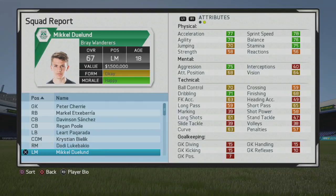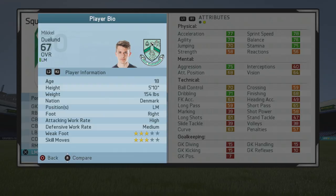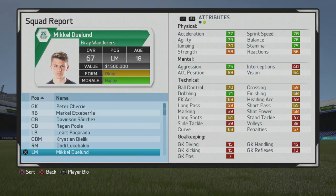Welcome to this player growth test, taking a look at Mikael Dooland, the 18-year-old left midfielder who starts at 67 overall. Some really nice stats from the start — good base to work off of. He's 5 foot 10, left-footed, right foot, high/medium work rates, three-star weak foot, and three-star skill moves.